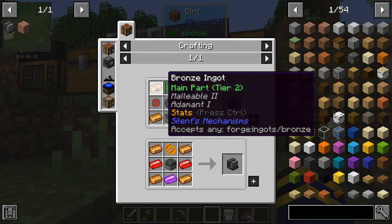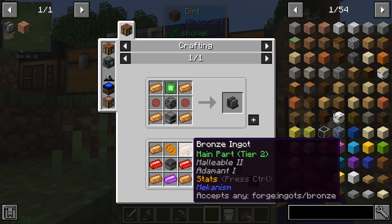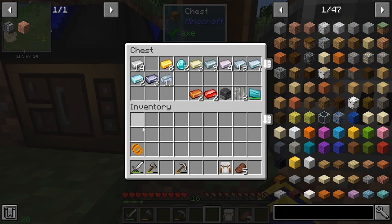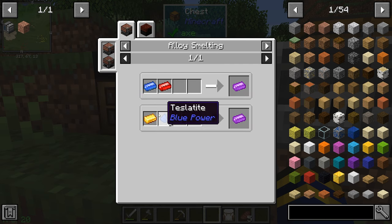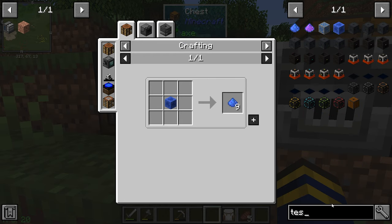We were looking at the metallurgic infuser recipe earlier and we know we can't do one recipe - we need to do this one. We have two red alloys, two copper ingots. We need to get bronze and a purple alloy. The purple alloy requires teslatite - the blue component here is teslatite - so we have to get that.